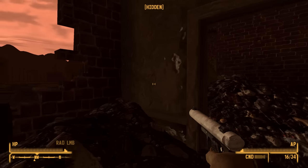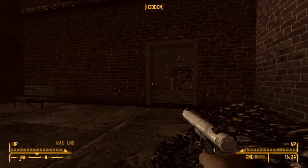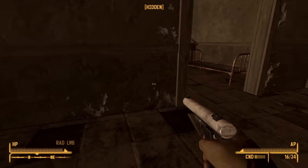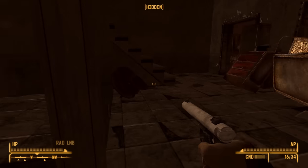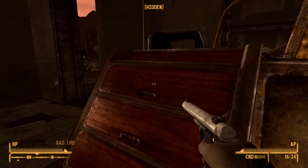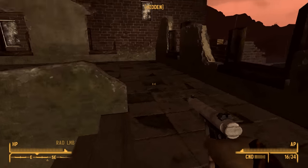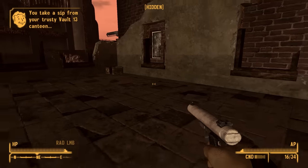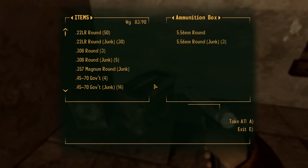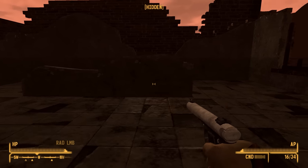I haven't looked in here either - there's nothing in here, it looks like. I can't loot any of this stuff. We got some ammo cases up here - very nice. Please, 357. Come on, 357. Nope - a varmint rifle. Ammo, okay, not that great. You can't win them all.